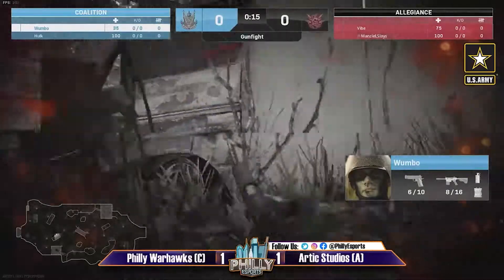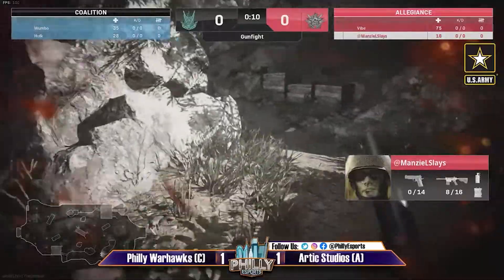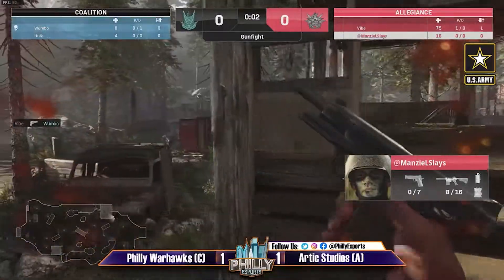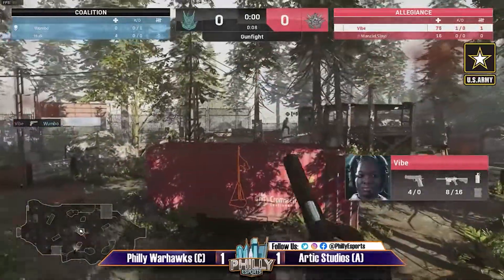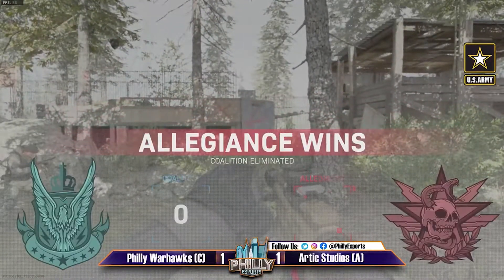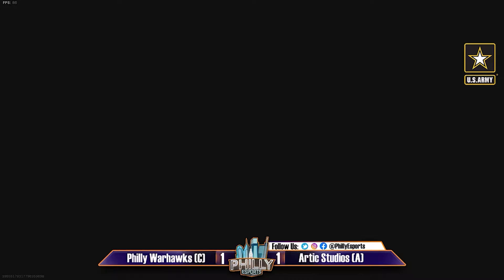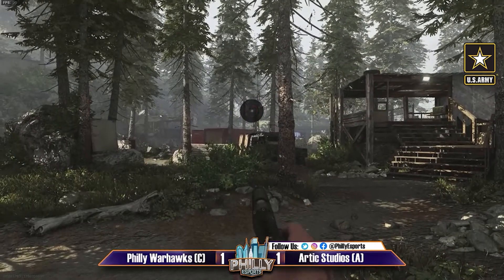Taking a couple of big hits — Manzel as well taking some hits. Manzel tries a cross-map shot but doesn't connect. Vibe does take out Wombo though, and now Hulk at four health has to somehow manage this — not able to do it. Arctic Studios take the lead one-nothing. Manzel brought out the shotgun in the middle of the map — he seems more comfortable with that whereas Vibe tends to stick to the pistol in this loadout.